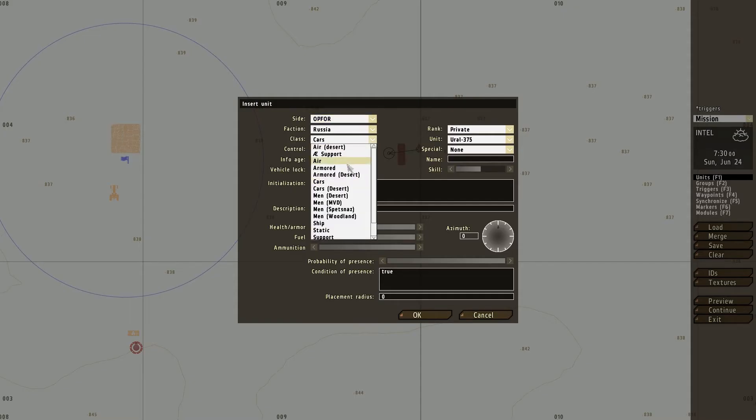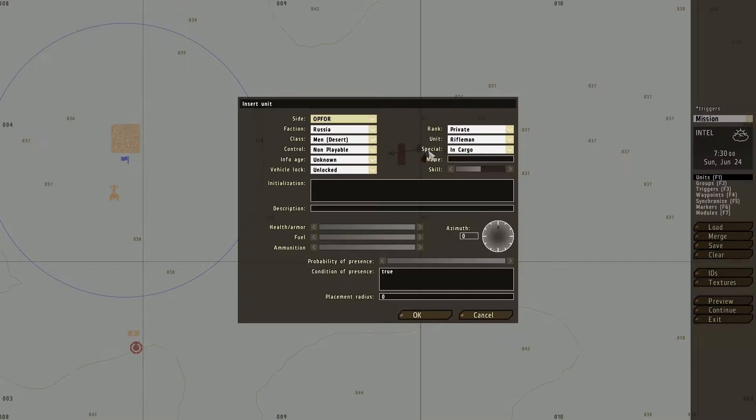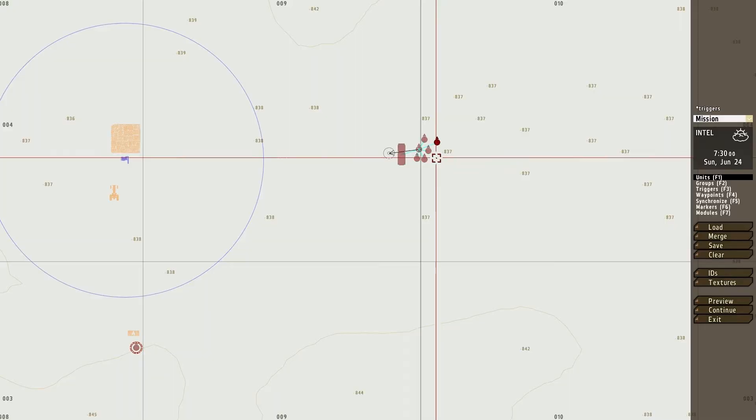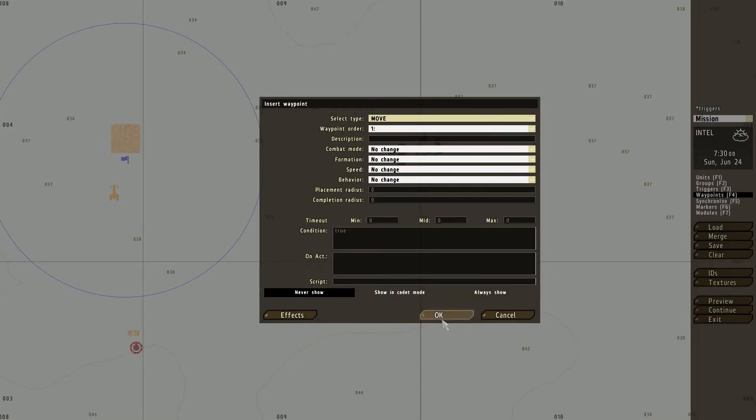Now I'm just going to add down a few people — private, in cargo. For this video I'm just going to use the same unit; of course you can mix it up when you do your mission. I'm going to add another waypoint to move at full speed into the AO, and then soon after that a waypoint to unload, and then move limited area on foot.